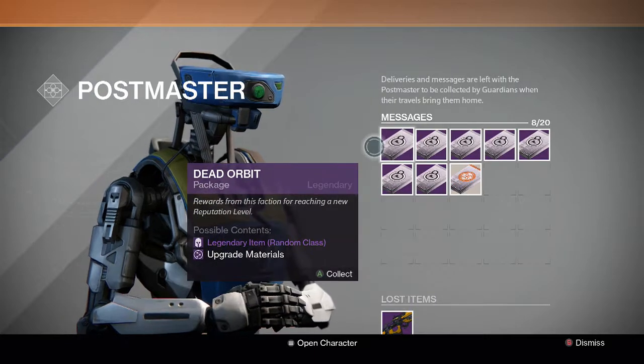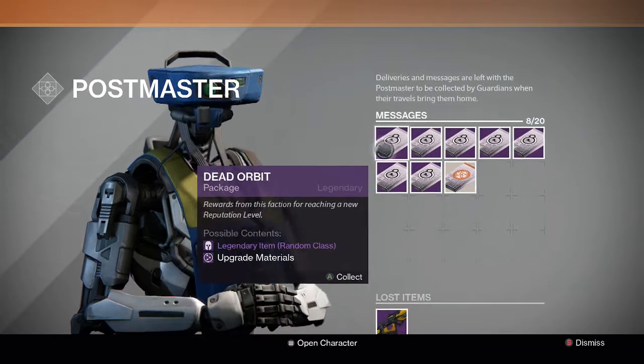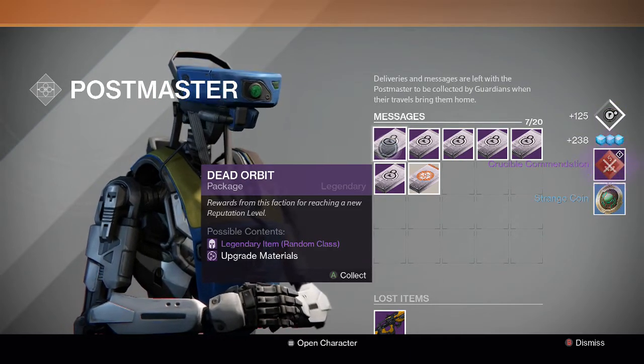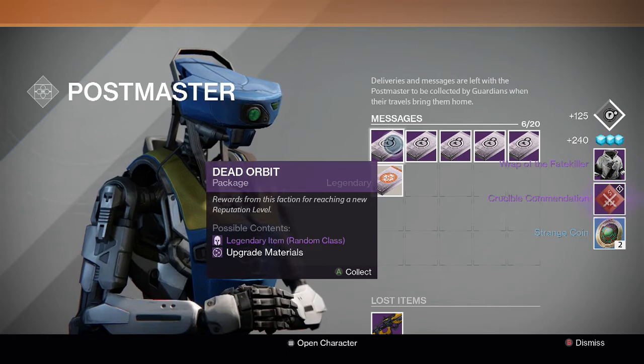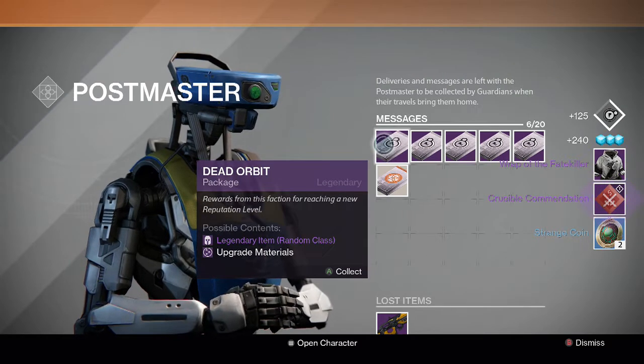Let's take a look at what we get out of these Dead Orbit packages. Going into the first one, we get a commendation and a strange coin — that's not a good way to start. For the second one, we get a Wrap of the Fate Killer, a commendation, and two strange coins. That's not what we're looking for.